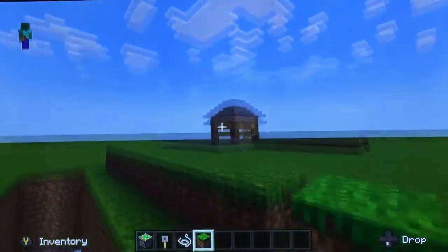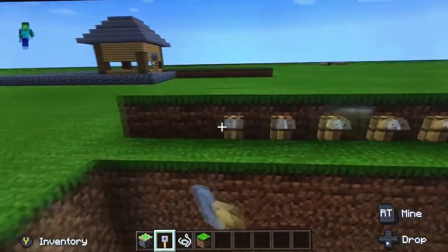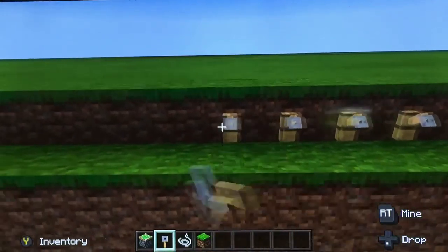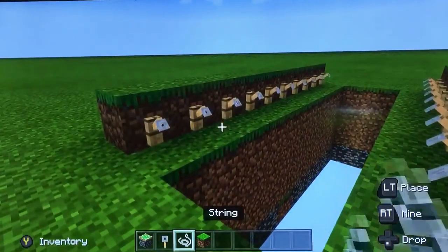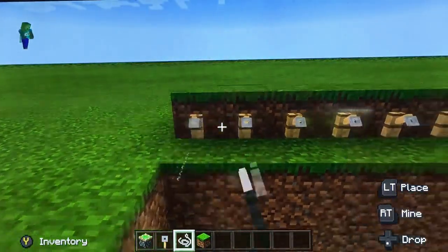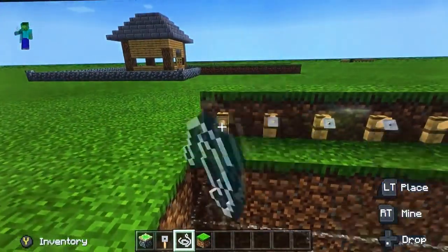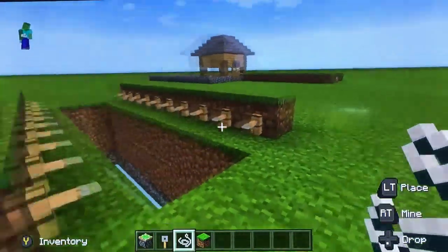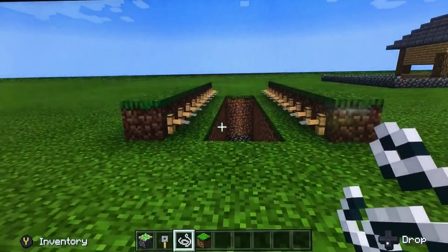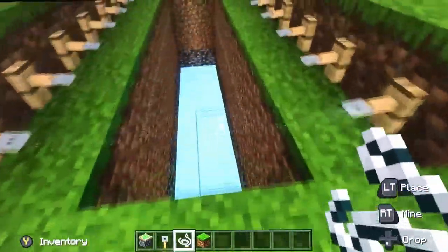It's better to do this in the middle of a mountain so you can have the mountains going up on either side. Then you add the tripwire hooks like this, and then like this again. String tends to go everywhere — I'm really not a fan. If you run across it or walk looking up, you'll fall through.